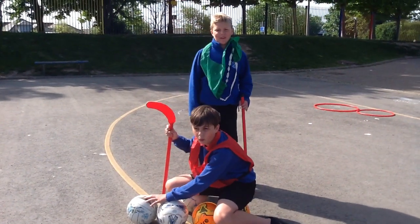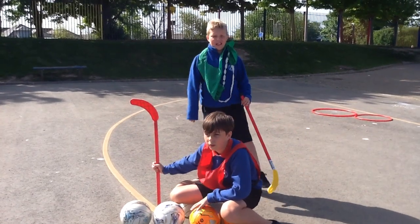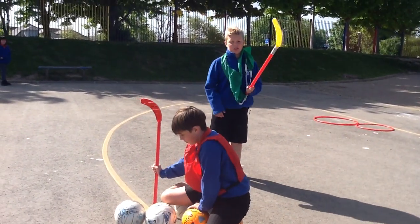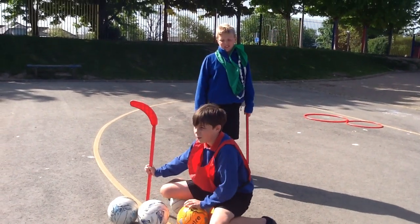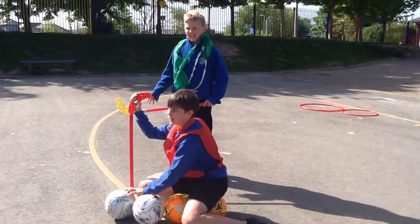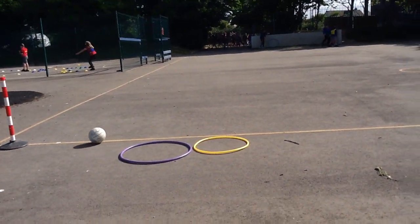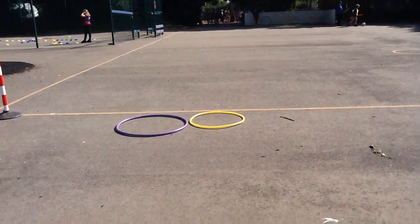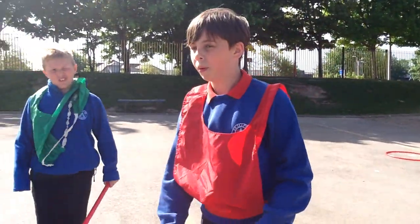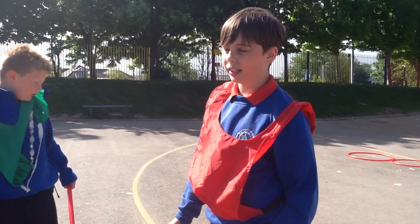How to play Flickball. It's kind of like hockey but you have to have one hand on the broom. You have five balls, two players, two small hoops and two big hoops. If you look at the hoop, there's one small one and one big one. The small one gives you five points and the big one gives you one point.